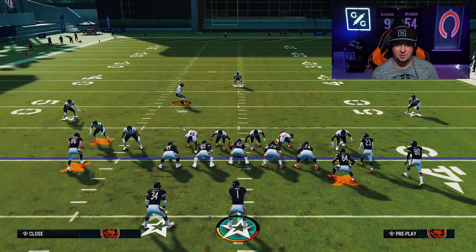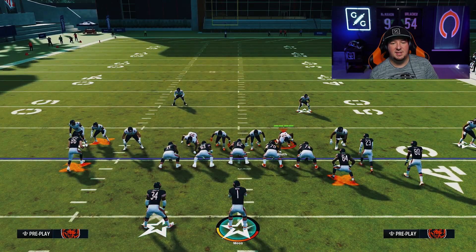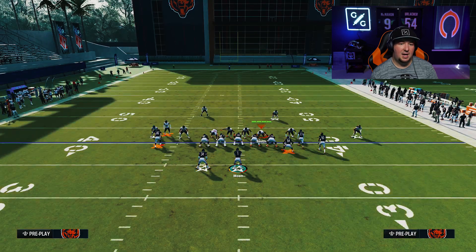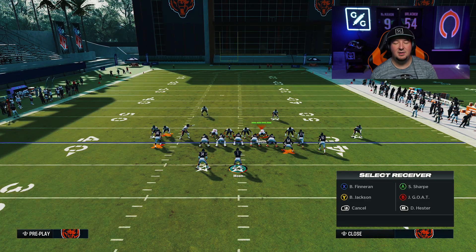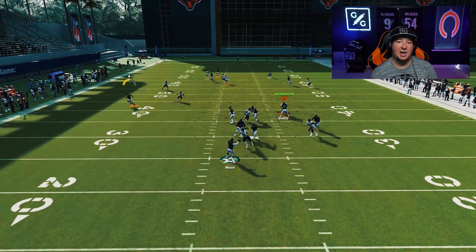Pay attention to what type of formation you're in — sometimes you'll get some movement depending on what play you call. In this situation, I've got cross man on Hester. Better man coverage is better, it goes without saying. He's trying to play that crosser — have a higher rated man coverage corner than what I'm showing you. Get Patrick Peterson, get Gilmore, get whoever for this type of role and they'll play much better. 81 man coverage ain't going to get the job done, but you saw it work a few times. And obviously with Patrick Peterson in this role, you won't have to worry about it.